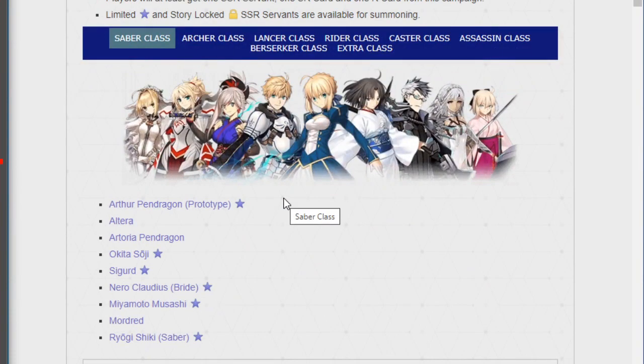In the Saber banner, you've got Arthur Pendragon Prototype, Altera, Artoria Pendragon, Sigurd — I can't pronounce his name correctly — Nero Bride, Musashi, Shiki, and Okita. The stars indicate that they're limited, meaning something without a limited star is always in the banner.